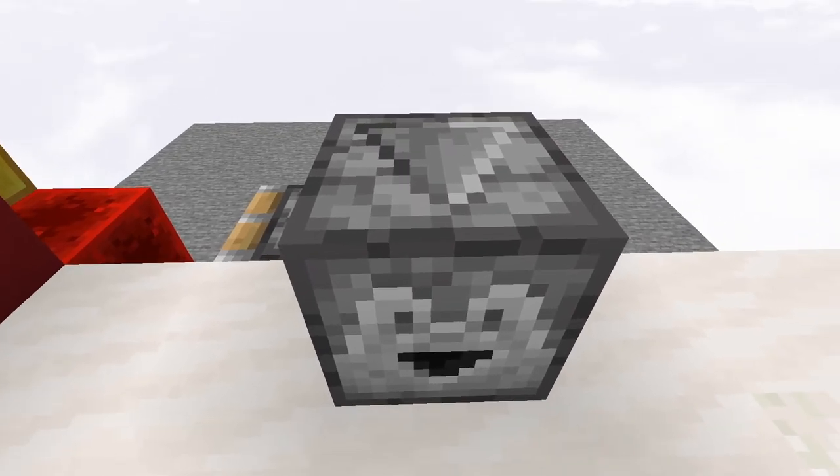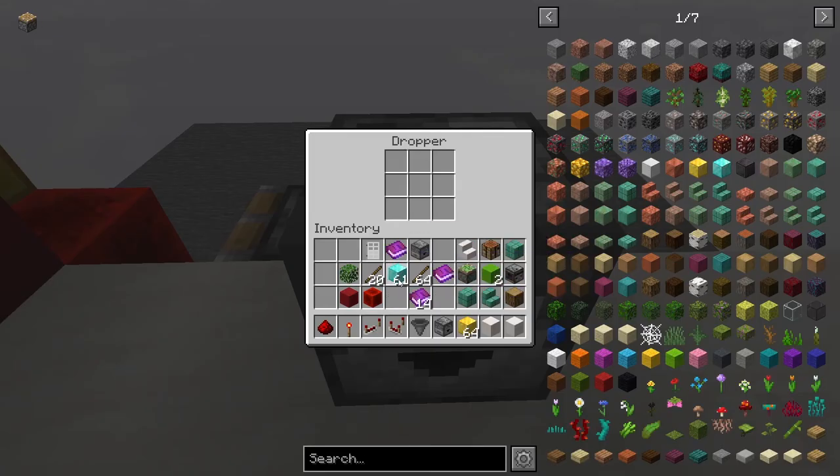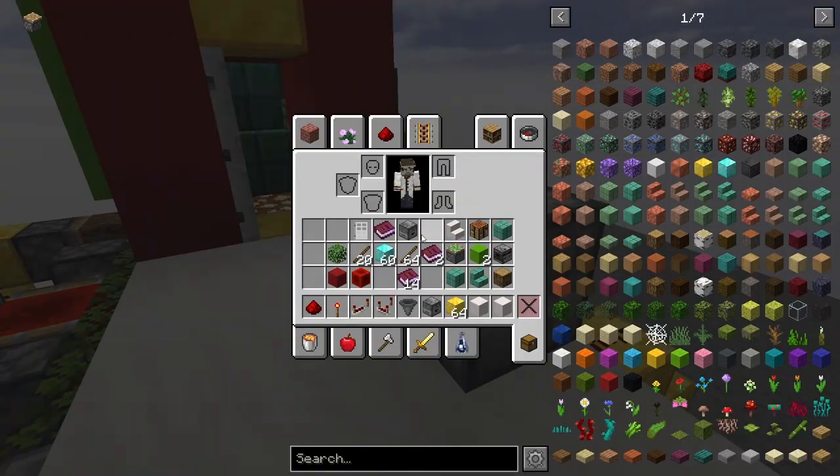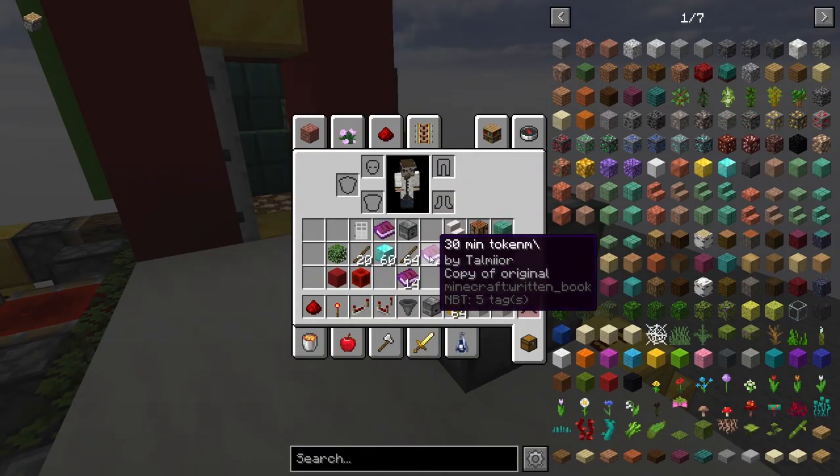In demonstration, to use this, you just go into this dropper, you're going to put in a single diamond, and it's going to shoot out a book right there. That book is going to be a 30 minute token. By being a copy, it cannot be reproduced.